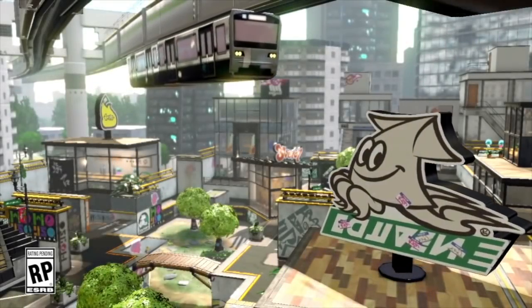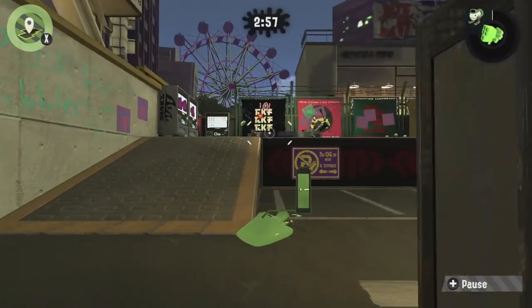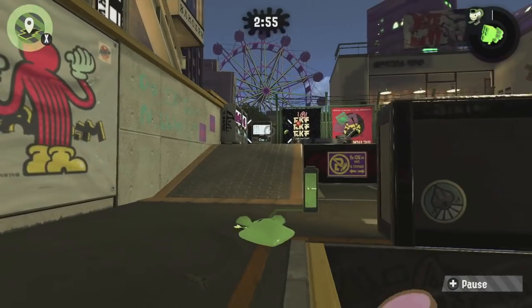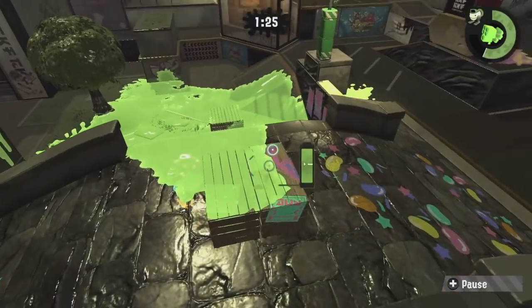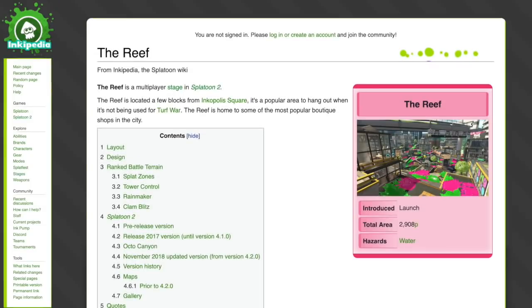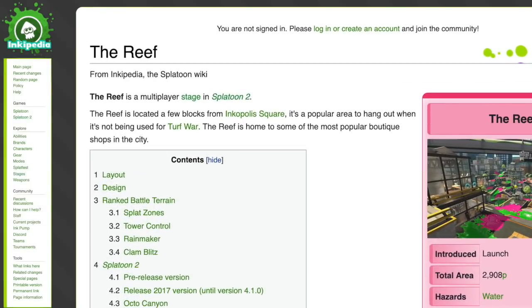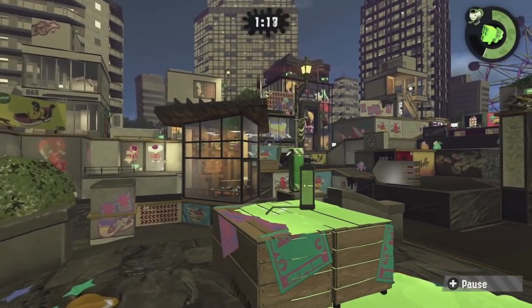The Reef is another stage that launched with Splatoon 2, but it's a bit more special. The night theming is more subtle than at New Albacore Hotel, taking place at dusk instead of closer to midnight. It's just enough to give everything a glow effect, and it makes sense in the context of the stage too. You see, the Reef is supposed to be a gathering place for Inklings, with shops and all sorts of other stuff. But most of the time, places like that close at night, so naturally the Splatfest battles here would have to take place earlier.